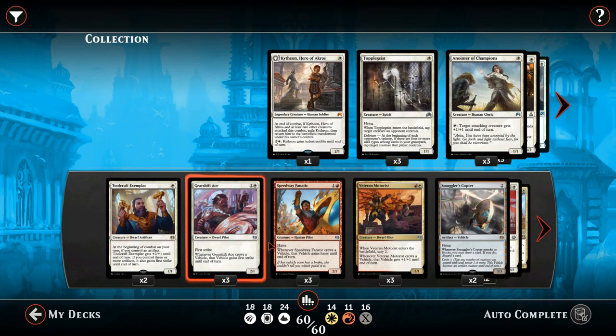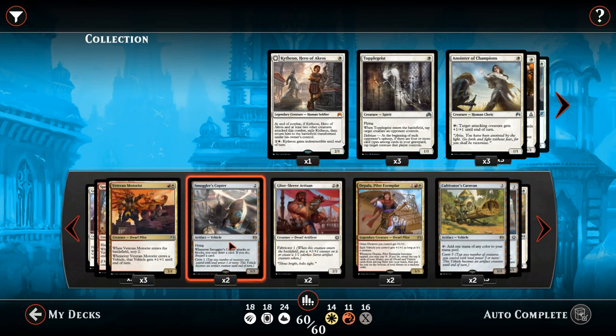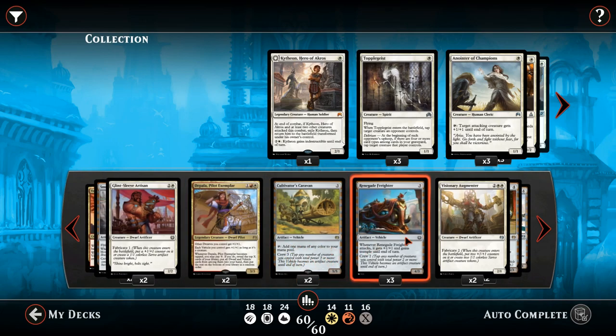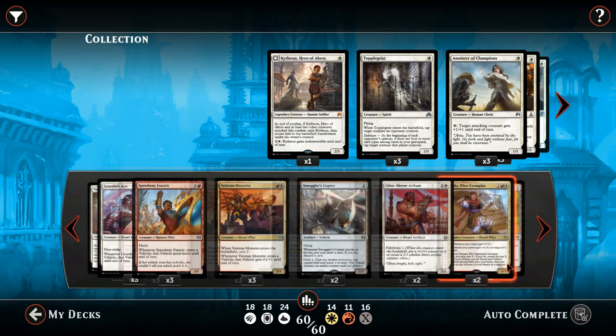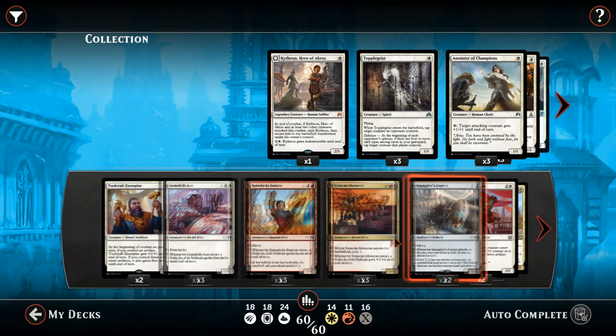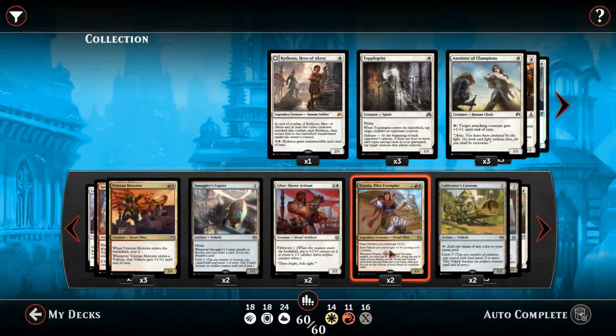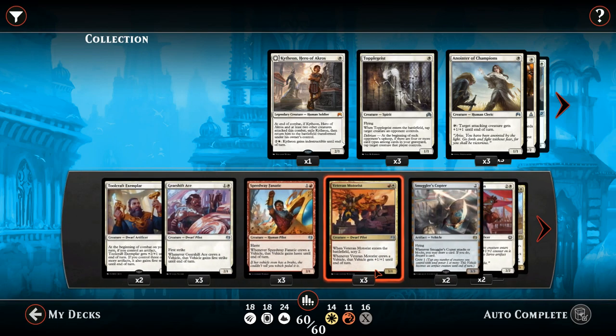This deck is filled with lots of dwarves and one lonely human pilot. These guys are basically here to crew these artifact vehicles such as Smuggler's Copter, Cultivator's Caravan, and Renegade Freighter. Some of these pilots have cool abilities like giving your vehicles first strike, haste, and general buffs. We've got lots of dwarves because Depala, Pilot Exemplar is a dwarf, and whenever she taps to crew a vehicle we get to search up dwarves and vehicles. So I packed the deck with as many dwarves as possible.